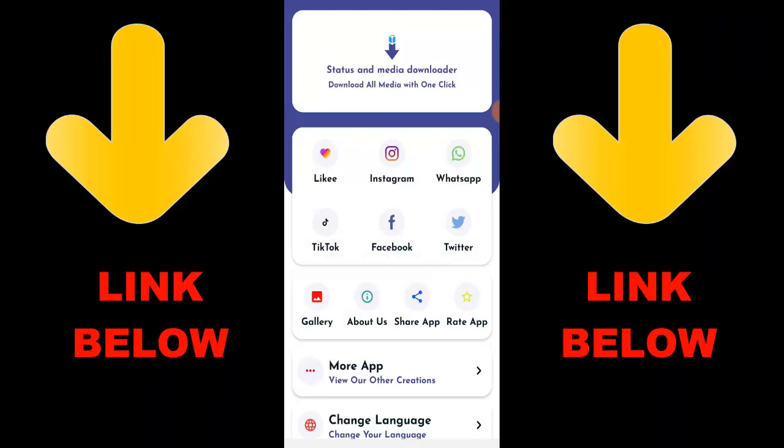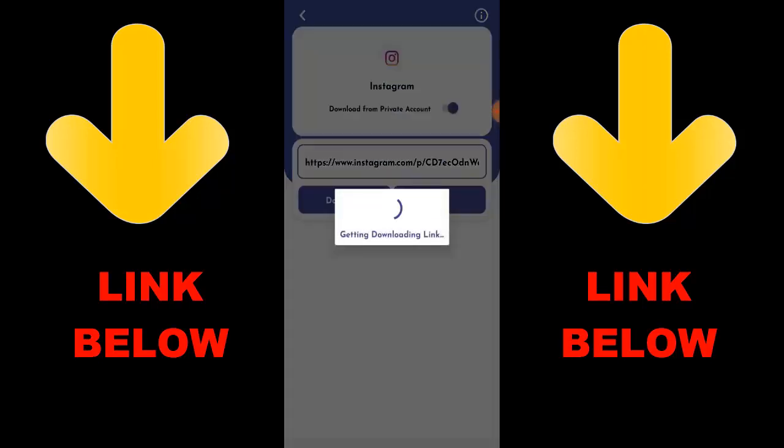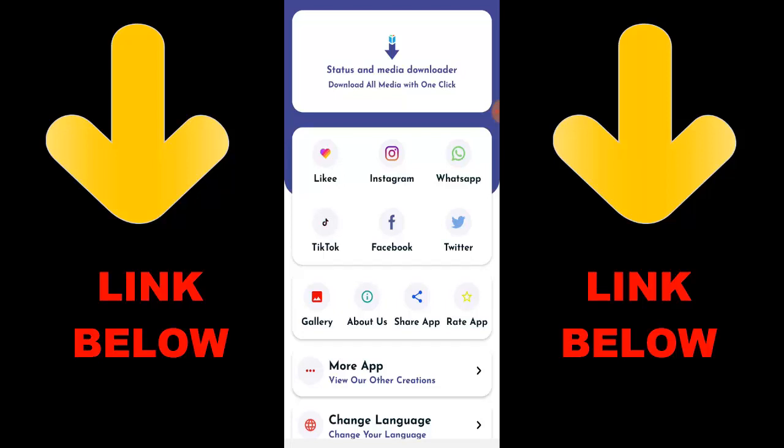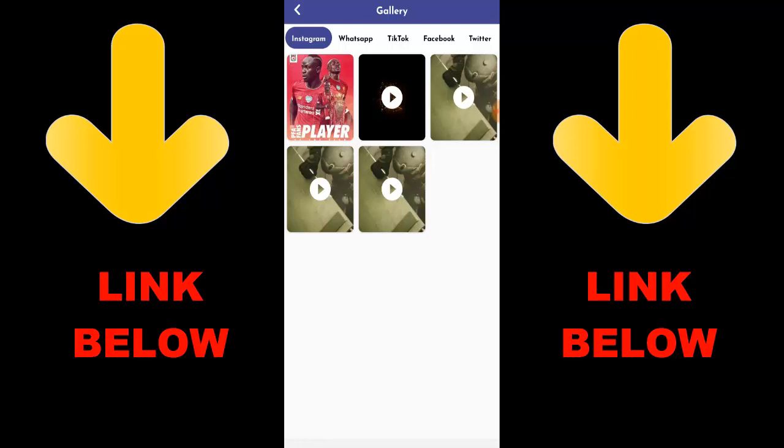Yo, what's up guys? Check out this app that's trending — it's called Status and Media Downloader. Download all media with one click. You can download any videos or pictures from any social media: Likee, Instagram, WhatsApp, TikTok, Facebook, and Twitter, all in one click. Download the app, copy the link of whatever you want to download, paste it in the app and it's done. Check the link in the description below.